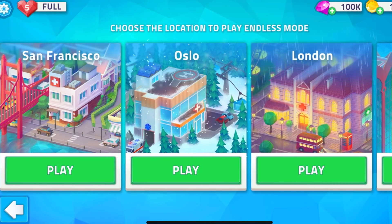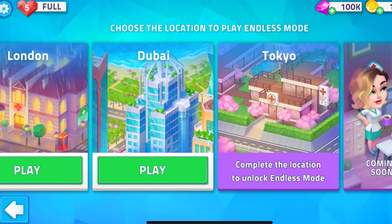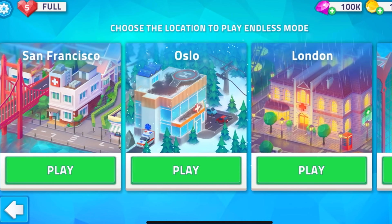Before we jump into this video, I just want to say thank you to Happy Clinic for sponsoring this video. Happy Clinic is a free game on both iOS and Android platforms. It's a mobile game where you basically run your own hospital. It's a fast-paced game where you can hire your own doctors — they have doctors for anything you could think of. Travel all around the world with the nurse and even take a peek into her personal life.